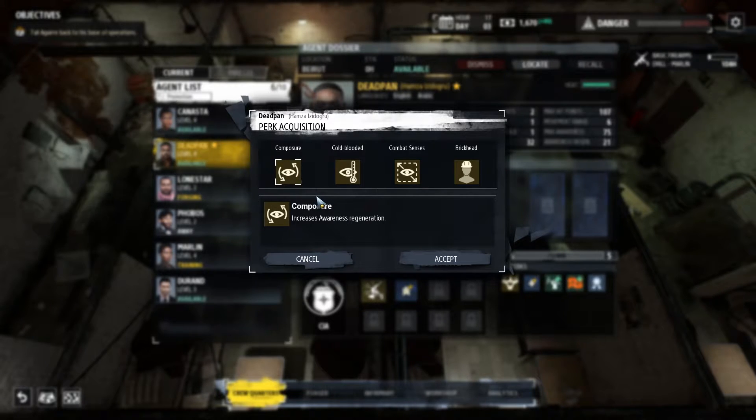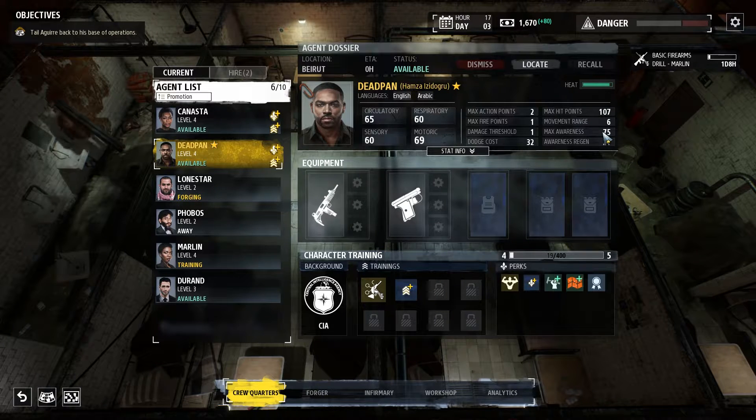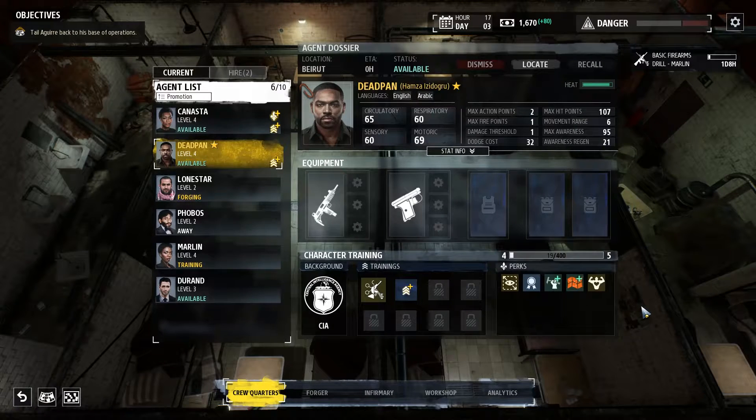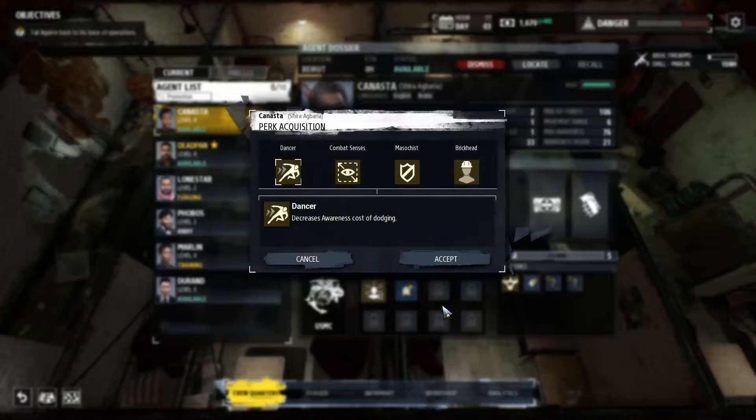I think I'm gonna go with Increase Maximum Awareness. I mean, we have the Zen Ability for regenerating awareness but the awareness is only 75, so yeah I'm gonna go with More Awareness. Or should I go with the Stun Effect? I haven't seen any Stun Effects so far. For Canasta: Increase Awareness Cost of Dodging, Increase Maximum Awareness, Improve Damage Threshold and Protect from Stun — I'm gonna go with the same thing.